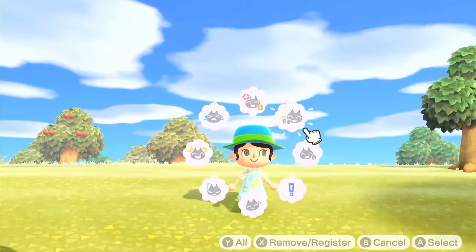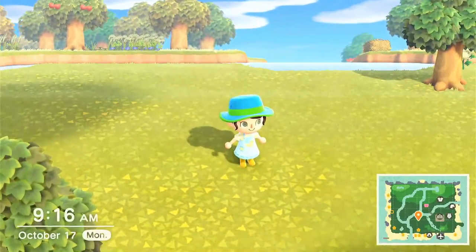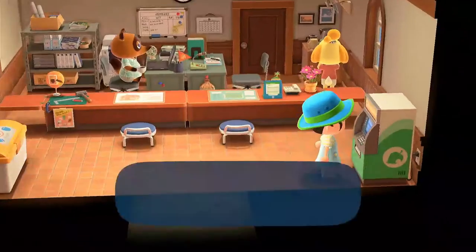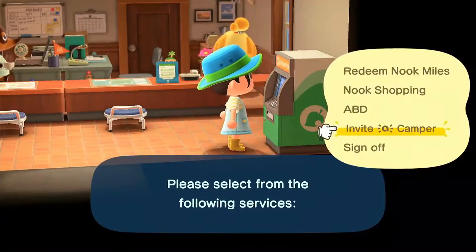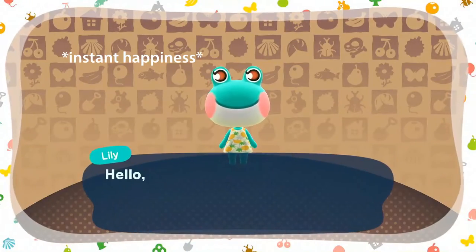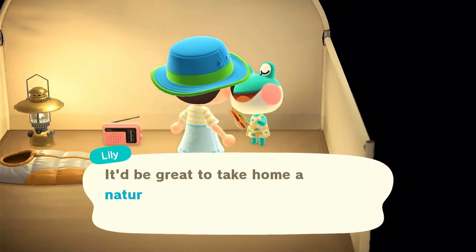I was a good girl in between videos and I've already emptied out the area that we are going to be putting the house, but I don't have the villager I want to occupy the house on the island, so let's go do that. Thankfully, I have her amiibo, so all it's going to take is a bing, bing, bing. Then it's as simple as checking with Lily at her tent and fulfilling her wishes.